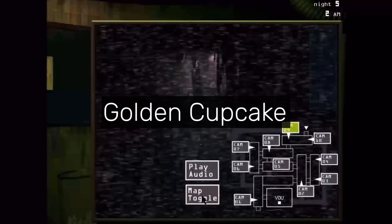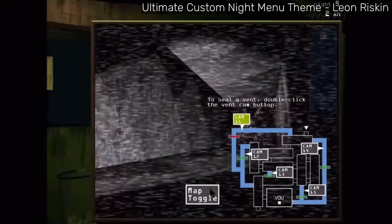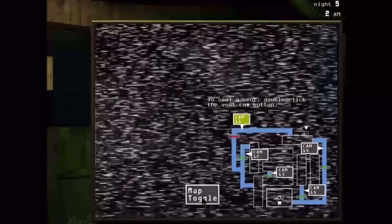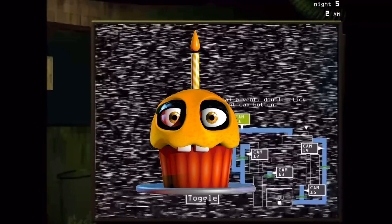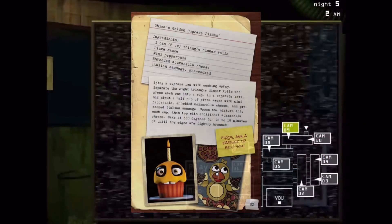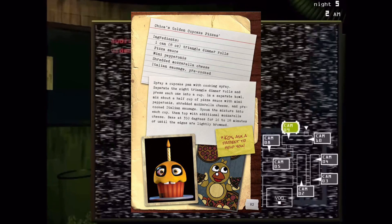The Golden Cupcake is a yellow-colored cupcake that only appears in FNAF 3. He can occasionally replace the Toy Bonnie drawing on cam 4. Judging by its official render image found on page 83 of the Freddy Files, the golden cupcake is merely the original cupcake's model but with yellow frosting. On the same page, a recipe for Chica's golden cupcake pizza can be seen, but they're probably not related.